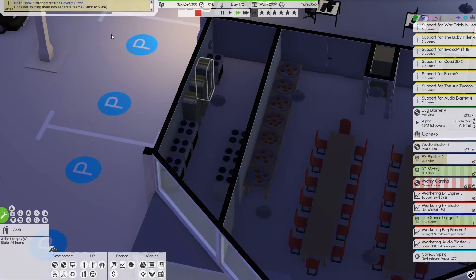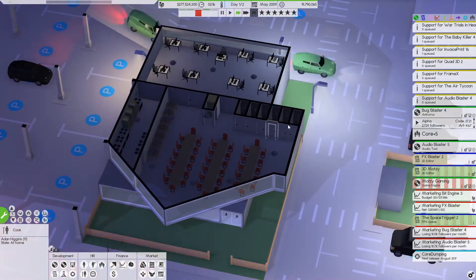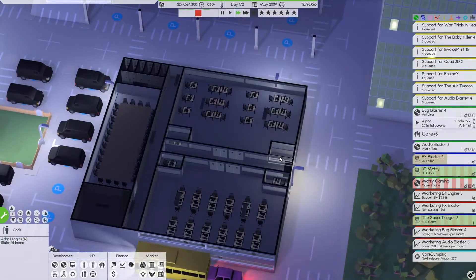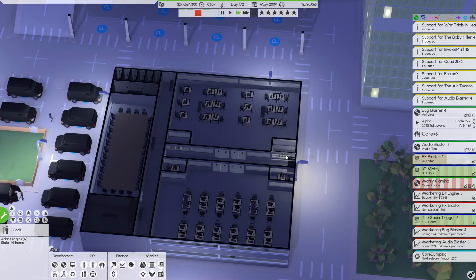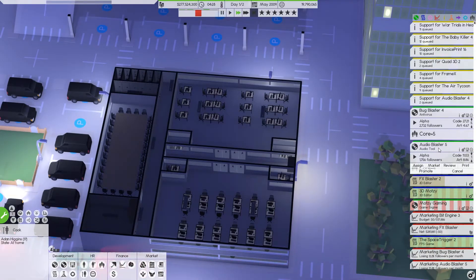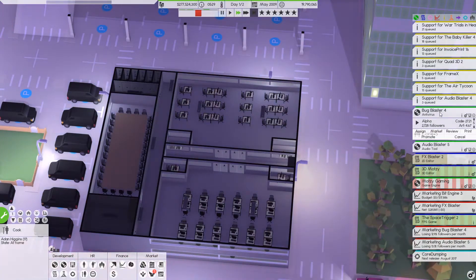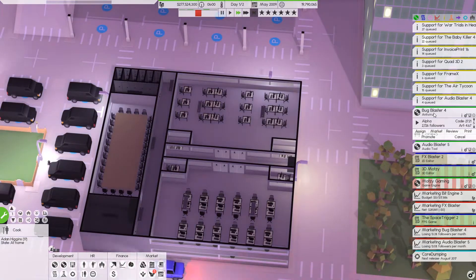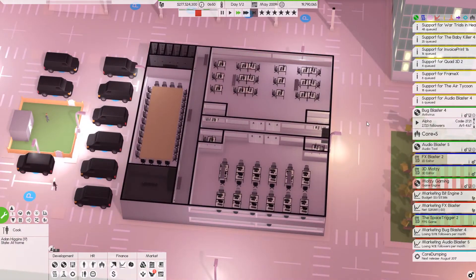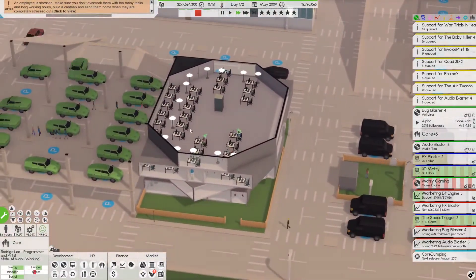We're getting pretty close to being complete there but those teams are just not happy — I might actually have to address that. I don't like my way of addressing it — I end up firing people and just getting rid of them, call it a day. That's never fun, it's not nice to do. This one is almost done — get that into bug testing, do printing, and we'll get Bug Blaster 4 out the door, probably not this episode though.